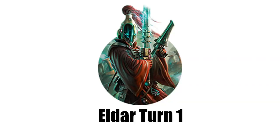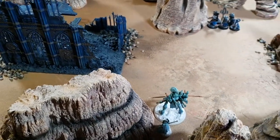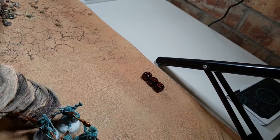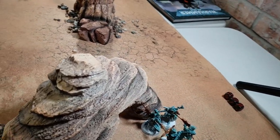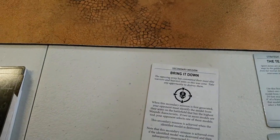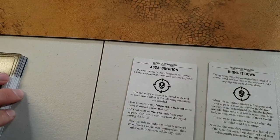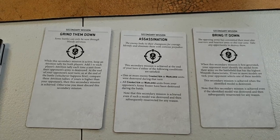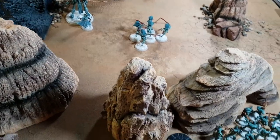A lot of housekeeping and then we'll get on with the game. My fate dice: I managed to get one hit and two saves that automatically go to sixes. Kyle draws his secondary cards: Assassination and Grind Them Down. He'll go through movement and psychic together.